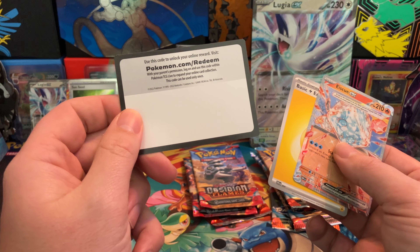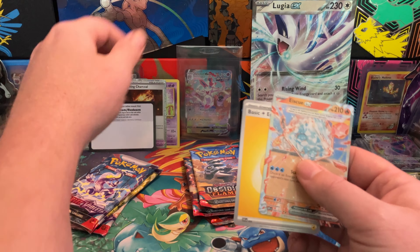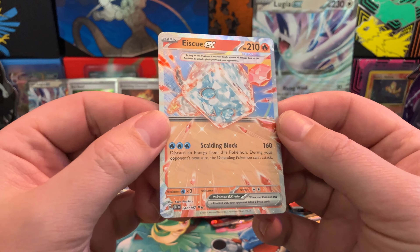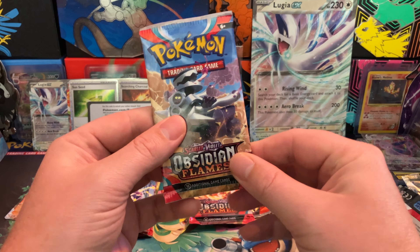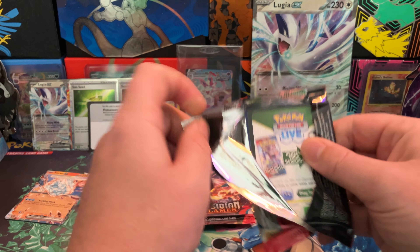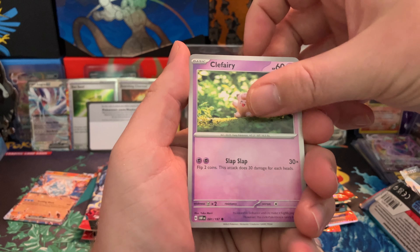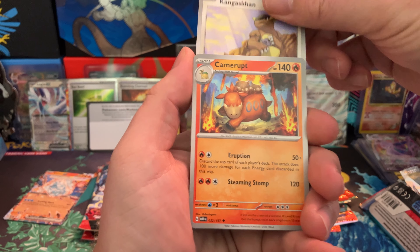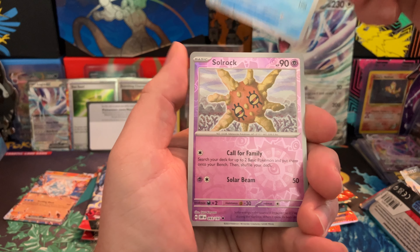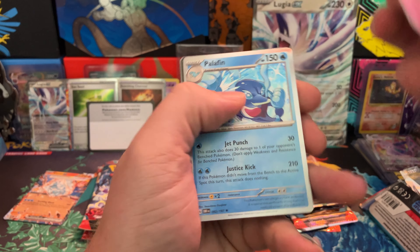Blank code card — that's a first for me, that's cool. And Ice EX is also kind of cool. Little Pup, Cabraler, Clefairy, Capskid, Kangaskhan, Camerut, Lapras, Solrock, Clefairy, and Palafin.